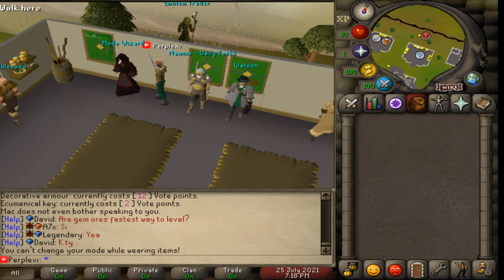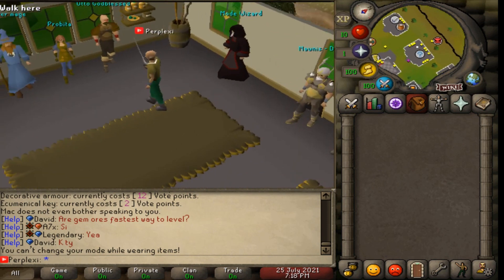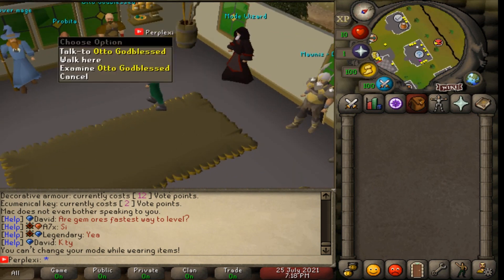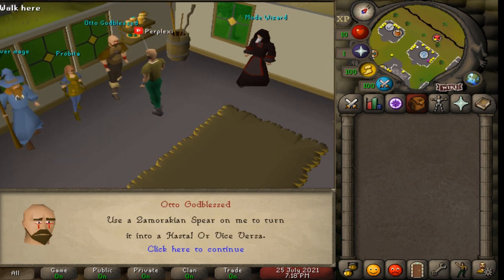They have a mode wizard - you can't change your mode while wearing items, but if you ever want to switch game modes, you can do it here. There's also Odo Godblast, who uses a Zamorakian spear to turn it into a hasta.